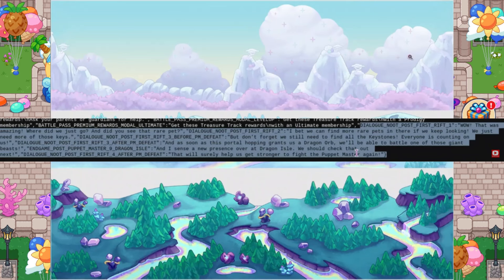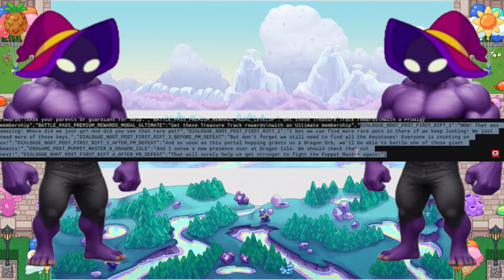Super, super cool. This next one is End Post Puppet Master Dragon Isle — so End Game Post Puppet Master Dragon Isle. When you finish the Puppet Master battle, it says: 'And I sense a new presence over at Dragon Isle. We should check that out next.' So that's probably what's going to happen once you defeat the Puppet Master. Then it says Dialogue Newt Post First Rift: after the first rift you do after the Puppet Master defeat, 'This will surely help us get stronger to fight the Puppet Master again' — which means we should be seeing the Puppet Master again. We should be able to battle the Puppet Master again, which is crazy cool. So excited that Puppet Master 2.0 is coming back.